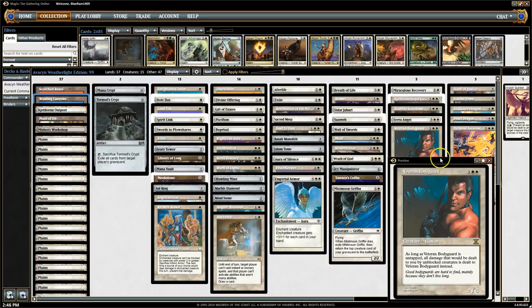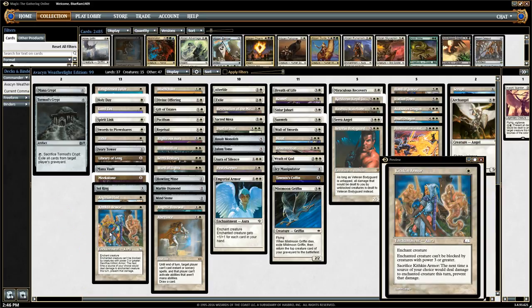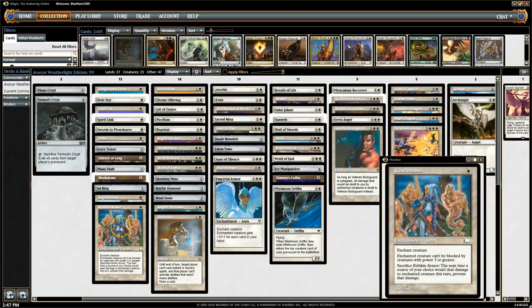Moving on to the rest — first thing, one-drops: Kithakin Armor. It's a one-mana aura. Enchanted creature can't be blocked by creatures with power three or greater — incidentally along the same lines as what Meek Stone does. So we're giving Avacyn some pretty good evasion. Kithakin Armor also has: sacrifice it — the next time a sorcery or attack would deal damage to the enchanted creature this turn, prevent that damage. It's a good way to help Avacyn act as a chump blocker, sacrifice the armor, and keep her around. You can use it to protect from red wraths and stuff like that.